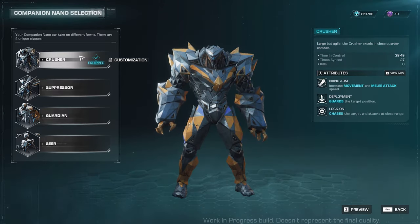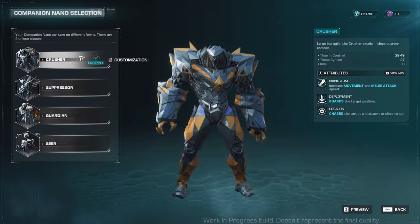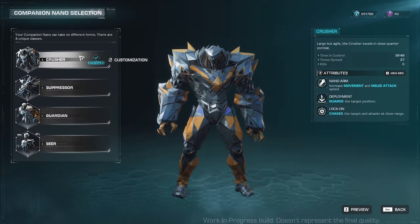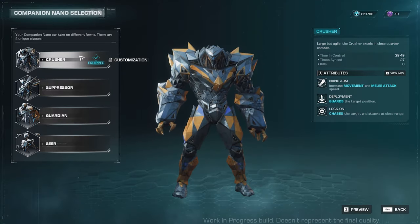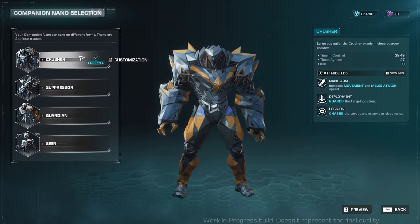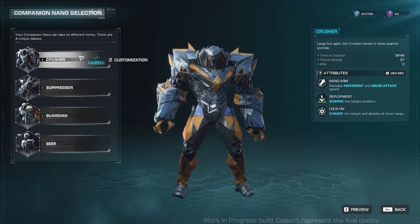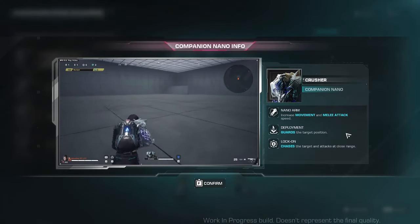Each of the companion nanos would have their attributes. The nano arm attribute will only be active if you are recalling your companion nano by pressing X during PVE and PVP modes, where your nano comes back to your arm. As for Crusher, his nano arm attribute is increased movement and mainly attack speed.